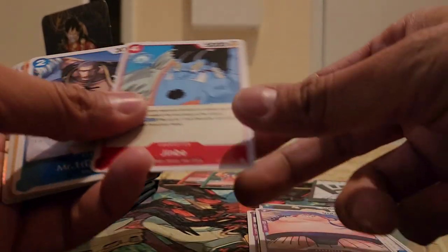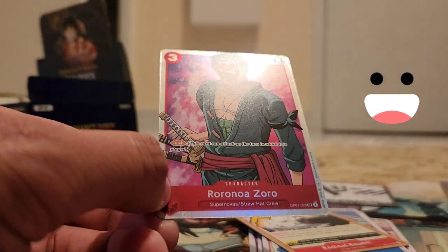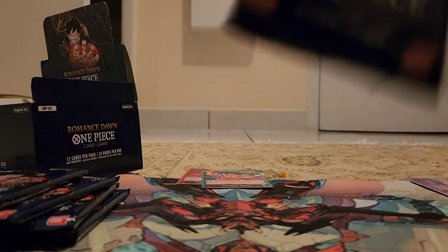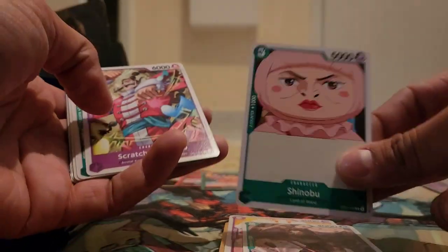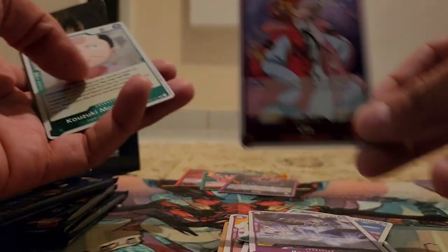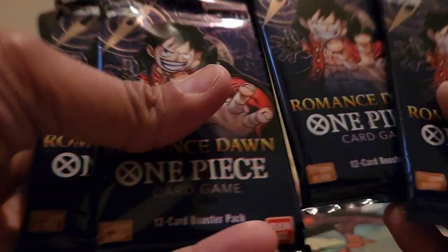Next pack: Green Star, Marco, Elephant Gun, Miss Double Finger Zala, Otsuru, Urashima, Jinbei, Mr. 1, Daz Bones, Radical Beam, Jack. And our third super rare is Roronoa Zoro — yes! I need him for the two-piece deck I'm building. Four more packs to go.